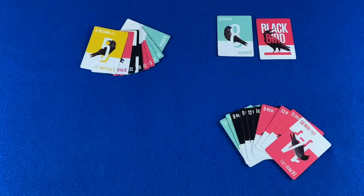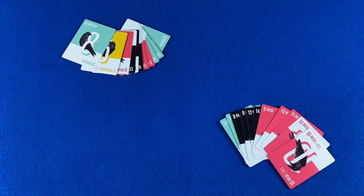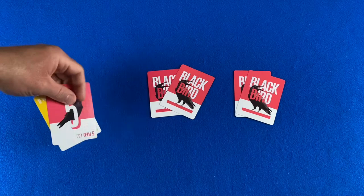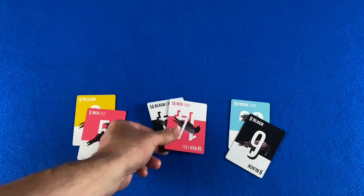When the final draw cards have been chosen and the draw pile is gone, play continues with the remaining 11 cards in each hand. Once the last trick has been captured, the round is over. Each player earns two points for each trick they capture, plus points for each count card they capture. For example, a player earned six points for three tricks, plus 20 for the Rook, 20 for two additional count cards, and five more for a five-point count card.